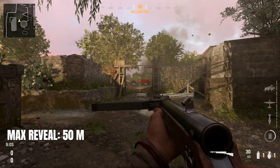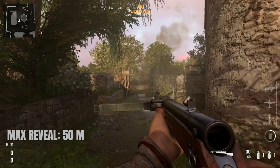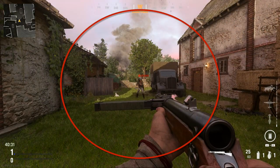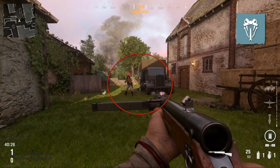Beyond 50 meters the red diamond will no longer be visible at all. With cold-blooded equipped, the close-range reveal tolerance will shrink and it will be somewhat less likely that you'll be noticed by the enemy.